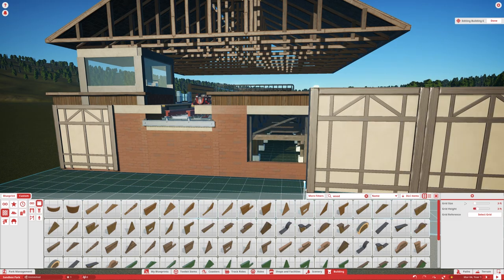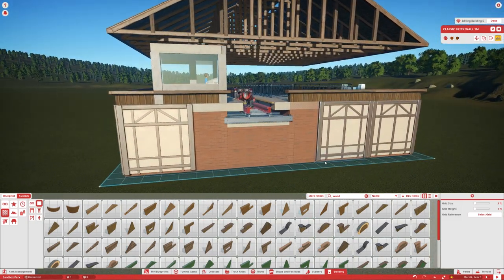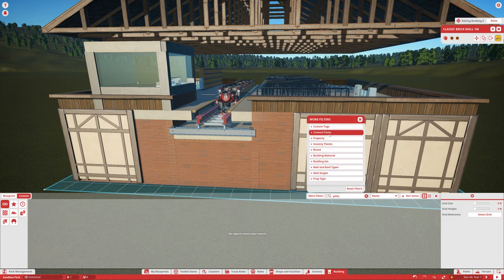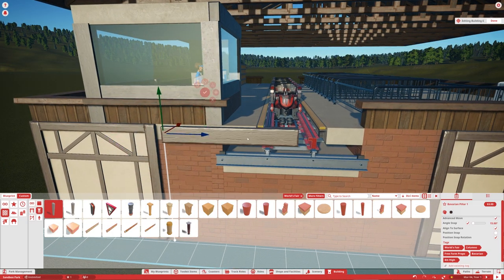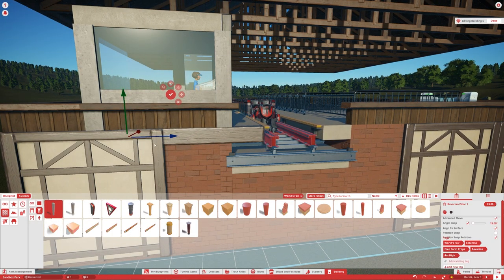I think I actually messed this up and didn't put these high enough — sometimes you'll find a couple things like that where you made a mistake. I think that's the only one. For this piece, I'm going to find a pillar piece that matches. It's actually in the World's Fair pack — the Bavarian pillar. It very much easily matches those pieces and covers up the gap nicely. This is just extra detailing you don't have to do, but I like my stuff to look a little bit better.